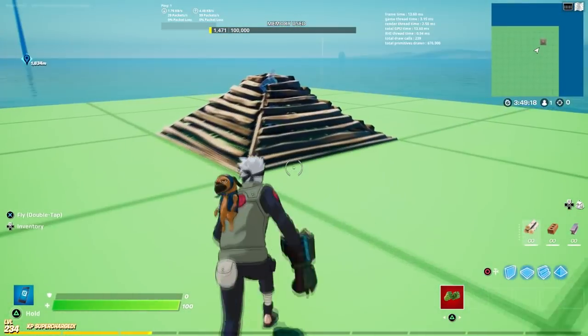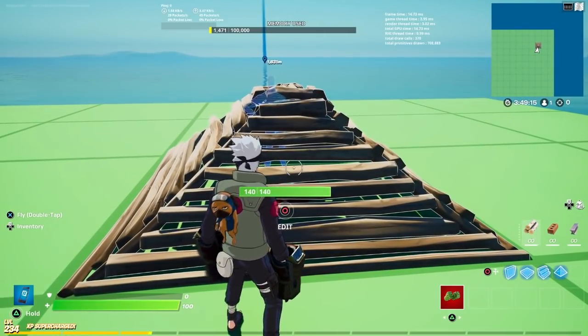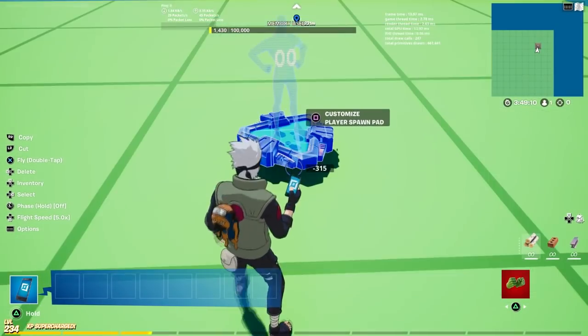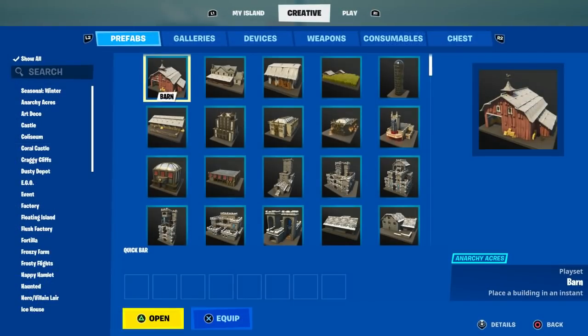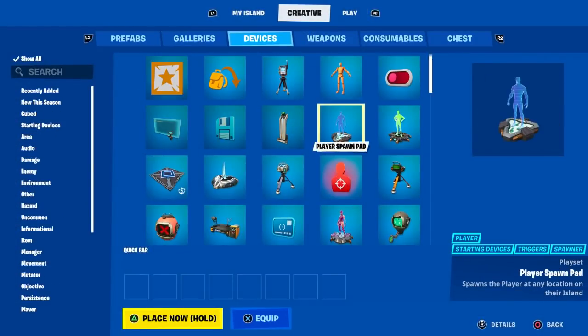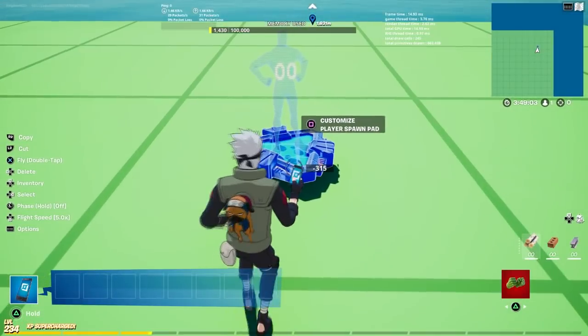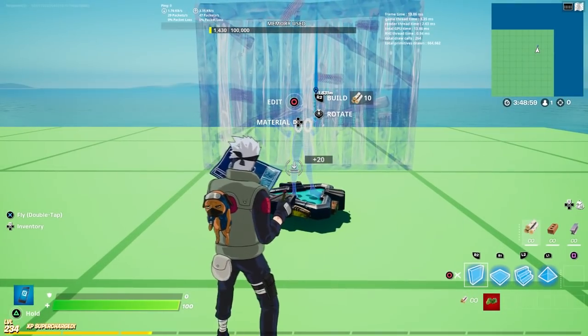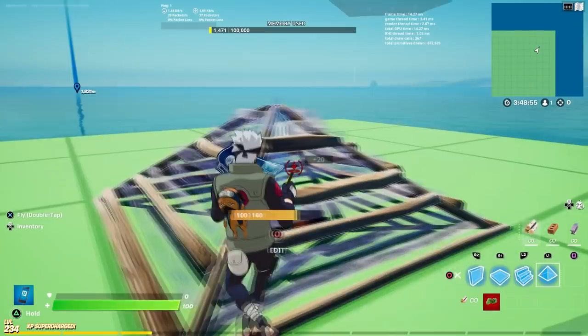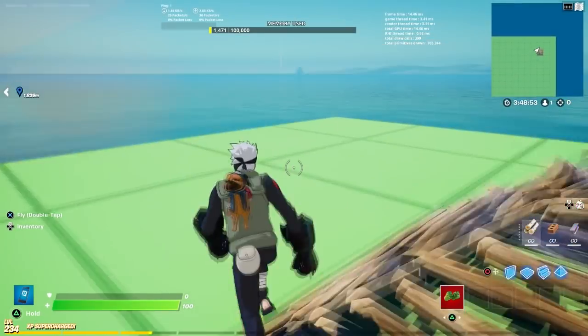Make sure that you have something called a Player Spawn Pad. If you don't know what a Player Spawn Pad is, that's how it looks. If you're trying to find it, it is under Device — right over here. You're going to place it right here, and as soon as you place it, you're going to build a little triangle, just like that — cover it just like that.